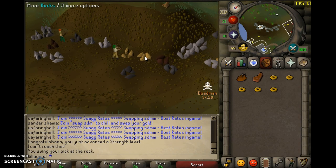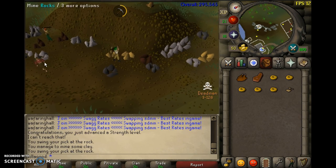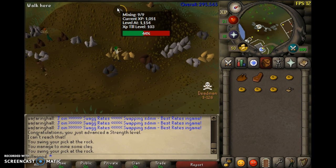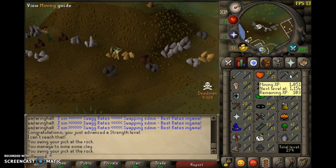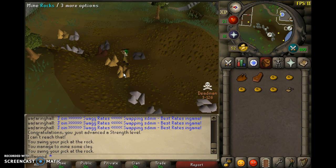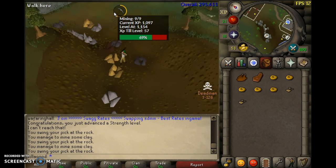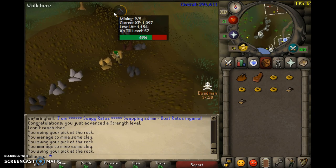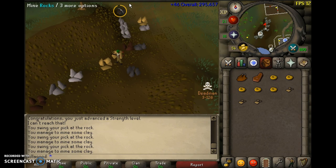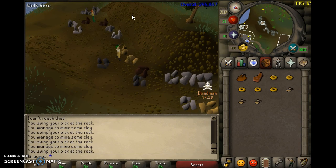I'm just going to do 14 because that is technically a full inventory, since you have to have 14 buckets as well. You don't have to have 14, it's just more efficient that way. You level up quickly - I went from 69% to 94% XP, and I'm only at level 9.